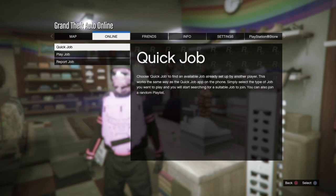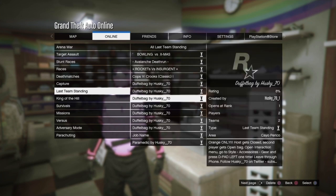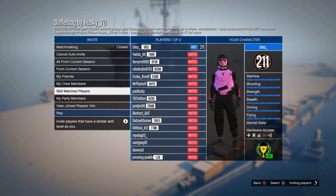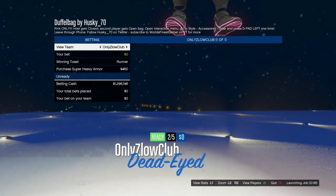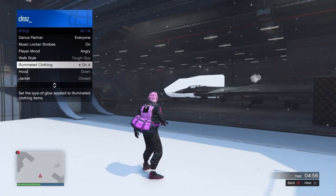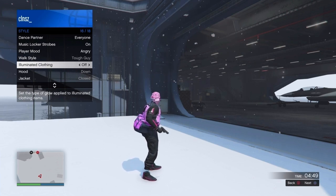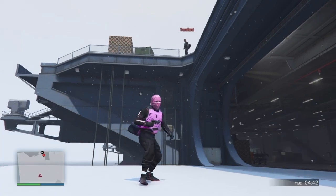To add a pink duffel bag, go to Options, Online, Play Jobs, Bookmarked, and go to Last Team Standing — bookmark and launch it. Once you're in, invite a friend and wait for them to join. Press Play, ready up, and tell your friend to ready up. Once you spawn in, open the Interaction Menu, go to Style, and hover over Illuminated Clothing for about 15 to 20 seconds — keep spamming right on the d-pad. Once you feel you've been there long enough, back out through your phone or kill the other player.